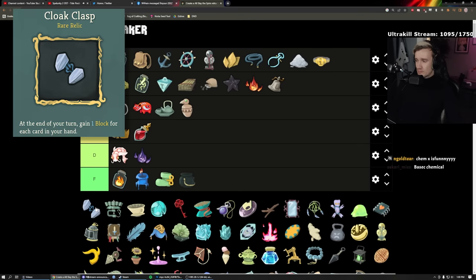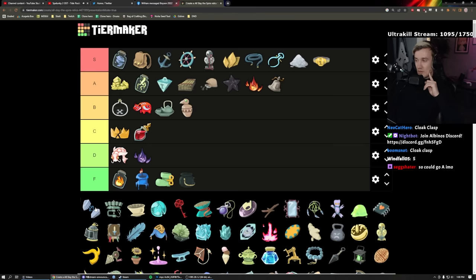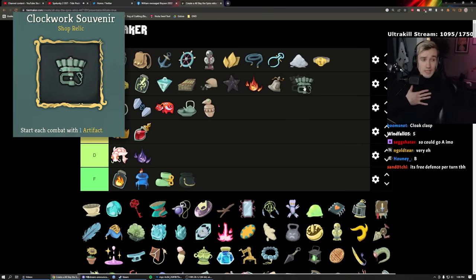Cloak Clasp — Watcher-specific, though you can get it through a Downfall event. It gains one block for every card in your hand at the end of your turn. If you have 10 cards you get 10 block — though your hand limit is 10, it's probably going to be about three block on average. I had it once on Watcher and once on Silent — it was nice. High B tier, free block.